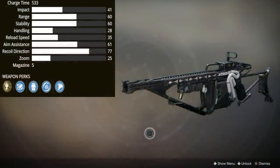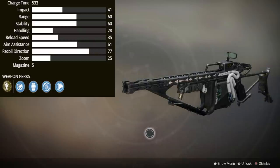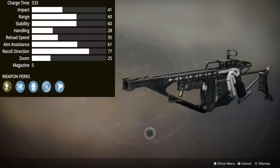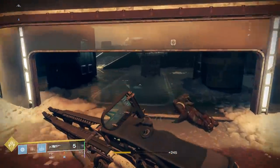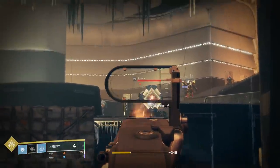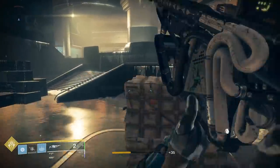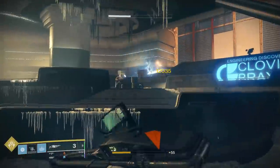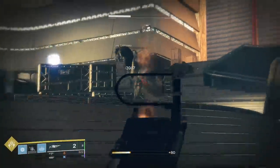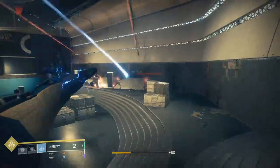Moving on to the Arbalest stats, it's rocking a range stat of 60, stability of 60, 28 for the handling, a reload speed of 35, 61 for the aim assist, and a recoil stat of 71. The special thing about the Arbalest is of course that it's a linear fusion rifle that you can equip as a primary. It is in the 533 charge class of linears, which does include the Dead Ender, the Crooked Fang, and the Man of War. But stat-wise, the Arbalest is actually the top of its class when it comes to both range and stability — two stats you'll very much appreciate, especially in the Crucible.